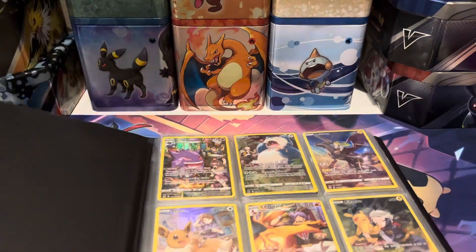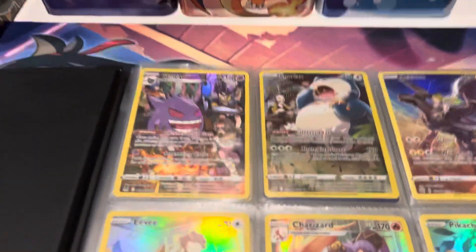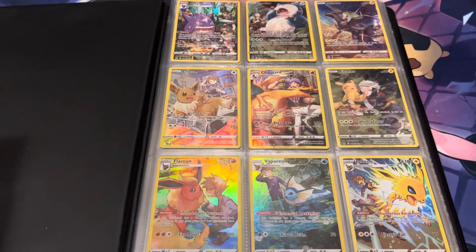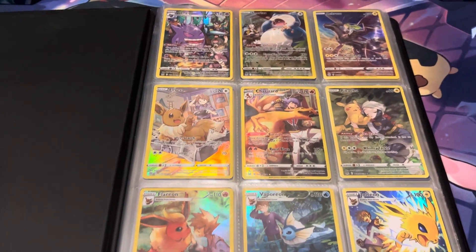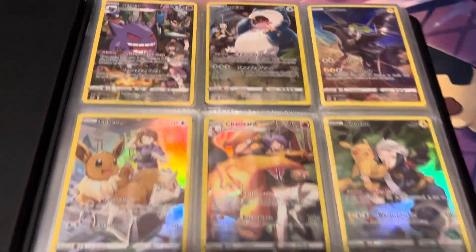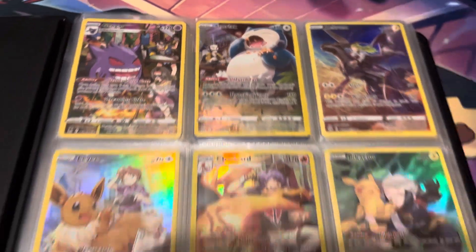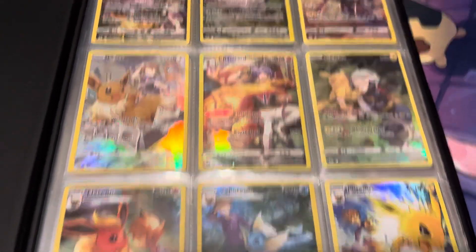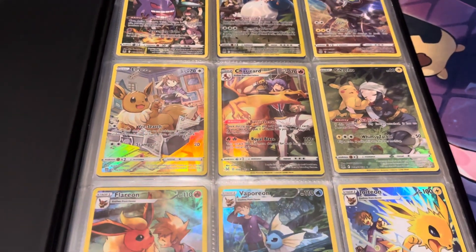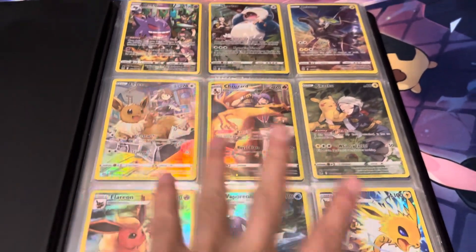Here we go, I'll take the camera off. So to start off, this is the first page. I try to organize it somewhat well. These are a lot of the top Pokemon in Brilliant Stars and stuff like that — we got the Gengar, Snorlax, Zekrom, Eevee, Charizard, Pikachu, Flareon, Vaporeon, and Jolteon Evolutions. I think this is Lost Origin actually — so it's Lost Origin and Brilliant Stars mixed in there.